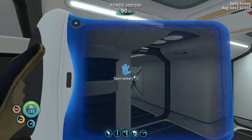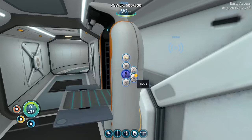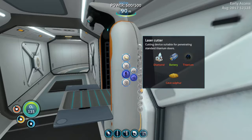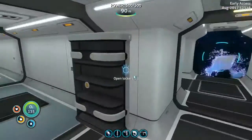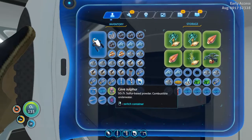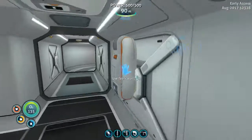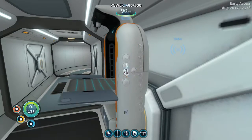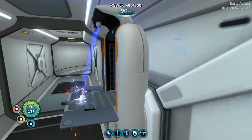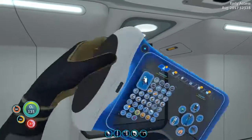Oh no, we have diamond! We can make a laser cutter, can't we? This laser cutter needs cave sulfur, diamond, and titanium. We have the diamond and cave sulfur. We have titanium — we can legit make one right now. Dude, we have a laser cutter now. Let's put this on slot five.